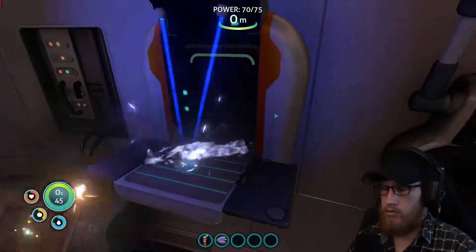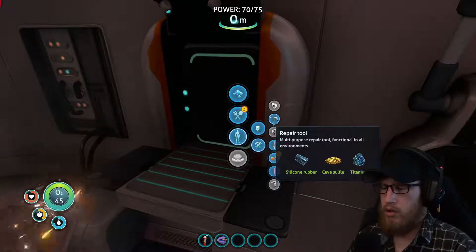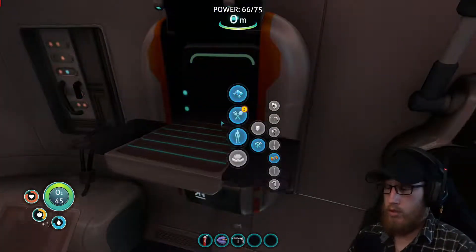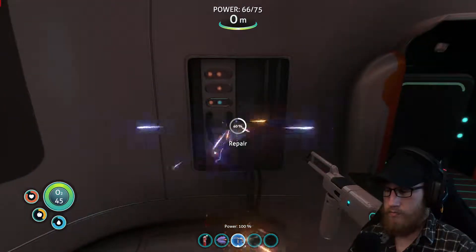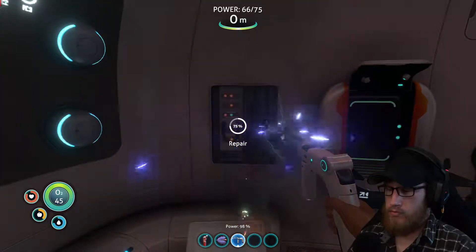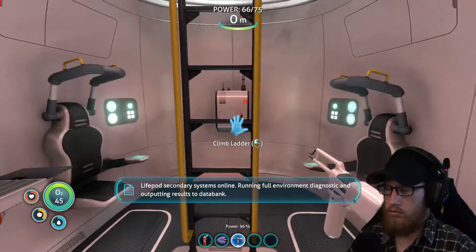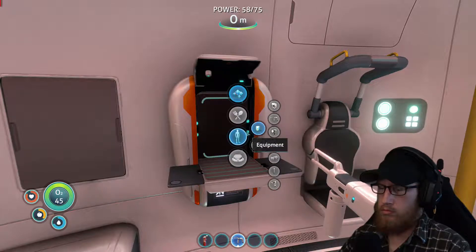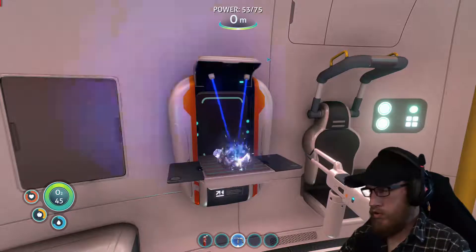And now we can do this — repair tool — and we can repair our little hub that we got right off the beginning. Oh, there we go. Just like magic, everything comes together. What do I need to make a knife? Titanium. So I can make that now.